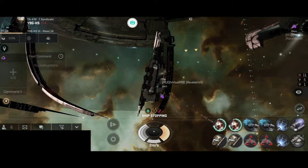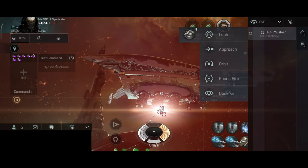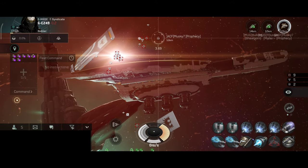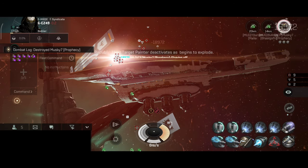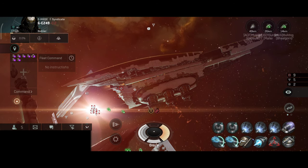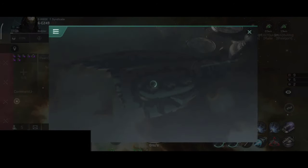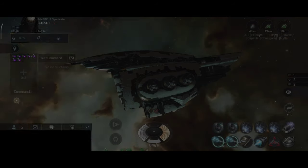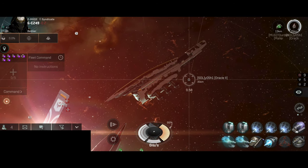There is something very satisfying with using these Dreadnoughts. They have very terrifying alpha damage. The Revelation is known for the high alpha damage, very good tracking and very good range, which makes this ship excellent for camps. It makes it excellent for station games. It's also not easy to kill - these things are very tanky. Although I haven't really done the tank test with the Revelation. I know I did the tank test with the Minmatar Dreadnought, and that thing is ridiculous - that tank is something unique.